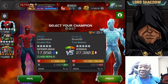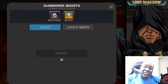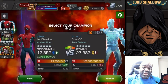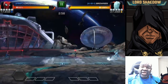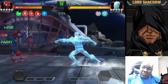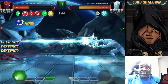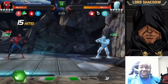This next fight is the Empowered Immunity node Iceman. He's great because he has triple immunities, so you don't want to bring in a champ that does bleed damage, for example. Look at my health — he's awakened so he has Cold Snap on me. I cannot rely on auto-evade, so this is not a great matchup for my Spider-Man Stark Enhanced.